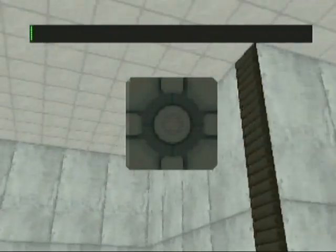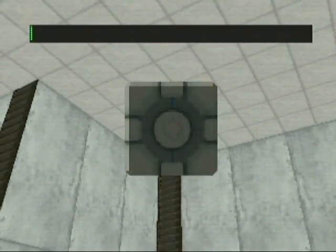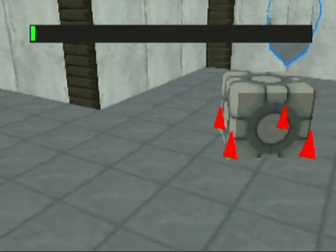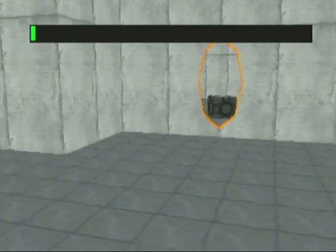I can pick the cube up and drop it, and it reacts. That was really bad — let me do that one more time. There we go. It kind of bounces and reacts as you would expect, and you can see the cube through the portal there.